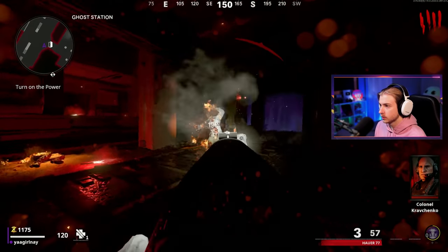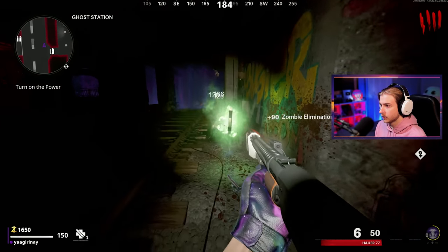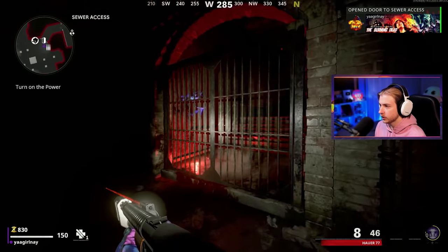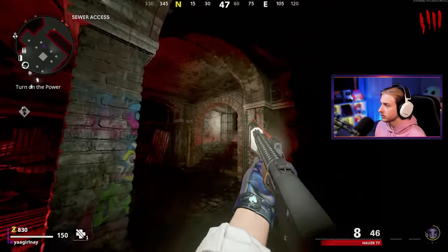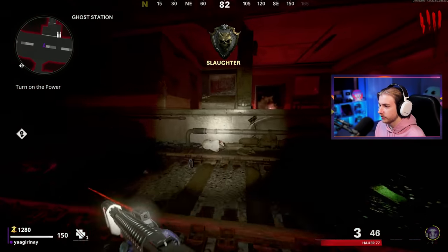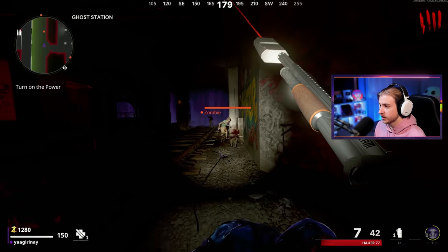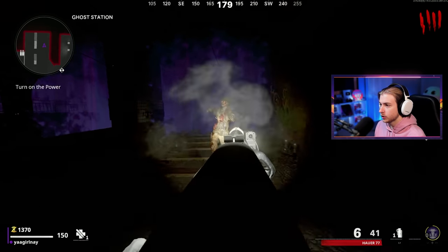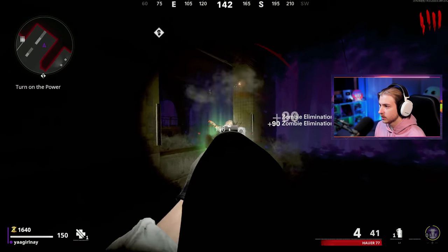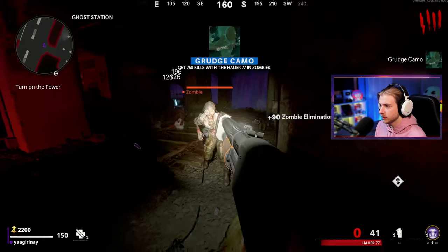We'll hold our ground right here. Bonus points — that'll help us. I think we can open this now, but we'll need a little bit more cash to get in. With a shotgun, basically the whole time it's going to be a one-shot kill on almost everything. The elites might need a little more than one shot, but this is going to do massive damage to them. Pretty sure for the longest time the Hauer was probably the best weapon in zombies. There's our Grudge camo at 750 kills — we still have a lot to go.